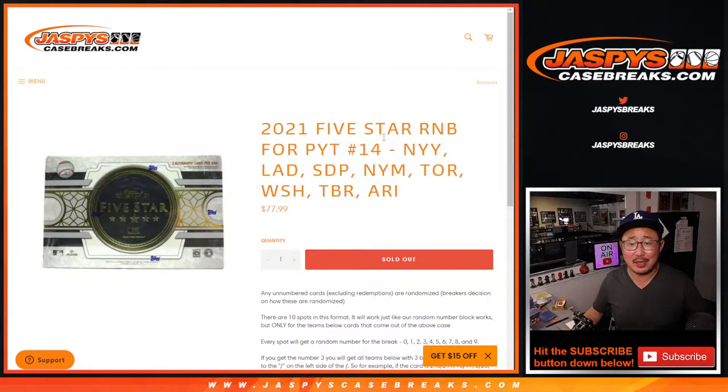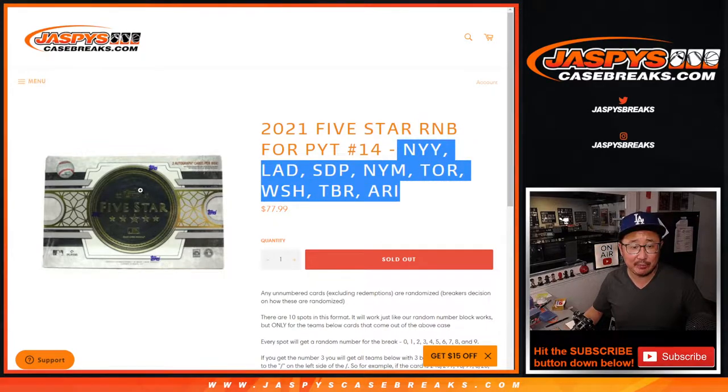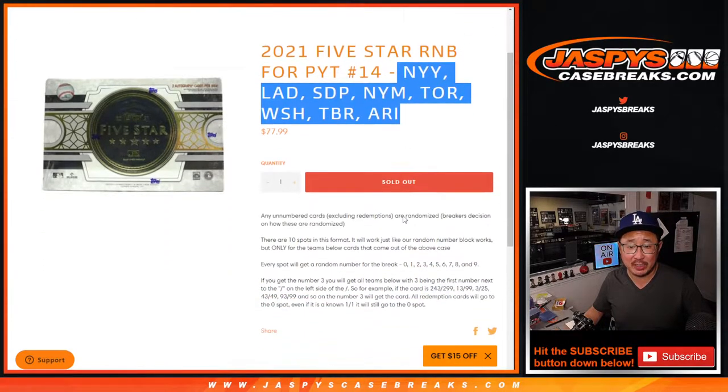Hi everyone, Joe for JaspiesCaseBreaks.com with a quick random number block randomizer for the following teams here for Five Star Baseball. Pick your team number 14.